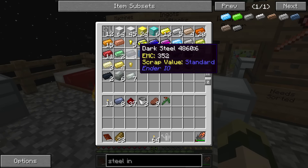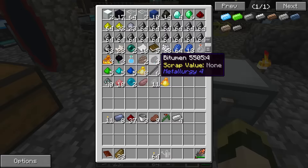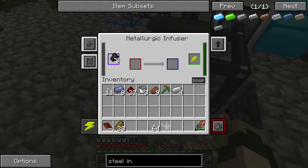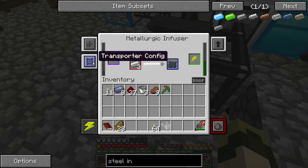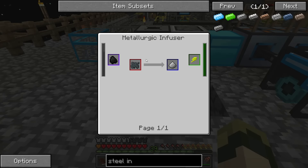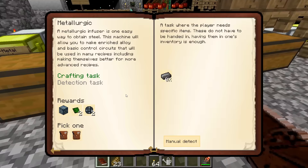I want four iron ingots and eight charcoal — going with charcoal since it's cheaper, and I'm saving coal up for a purpose I won't currently state. The metallurgic infuser should do this. Wow, it uses quite a lot of redstone flux, but it's making enriched iron. The charcoal is broken down into carbon, and then the carbon is used to enrich the iron.